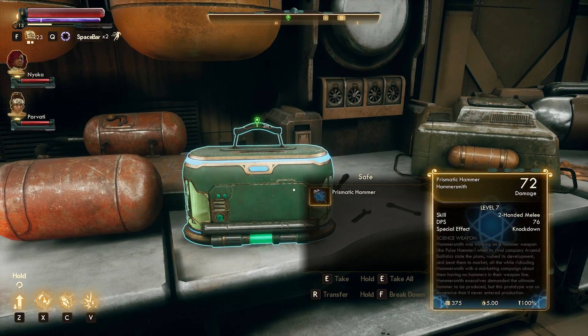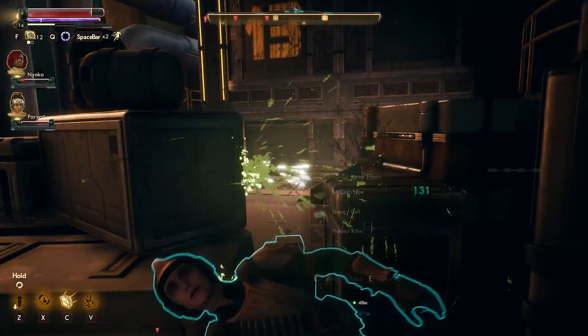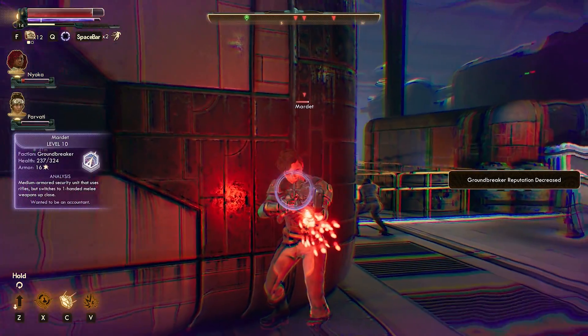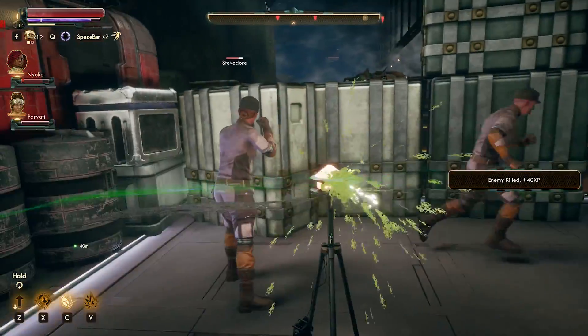This one's particularly unique for several different reasons. The main effect of this is it's actually going to switch damage type with each subsequent swing — so you'll deal Plasma, then Shock, then Corrosive, then Physical. This can be quite effective depending on which enemy you are against, and just in general it's a really cool mechanic that keeps this one interesting.